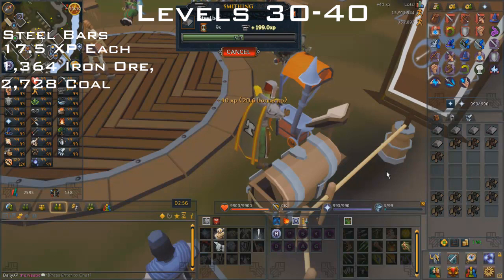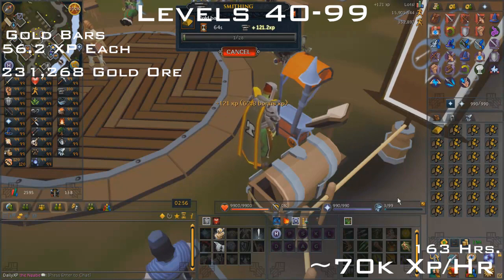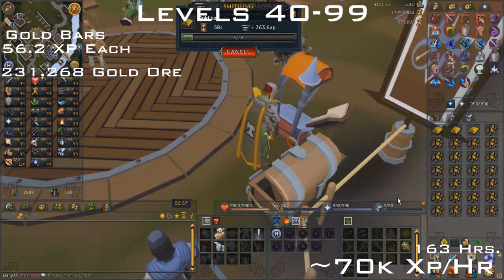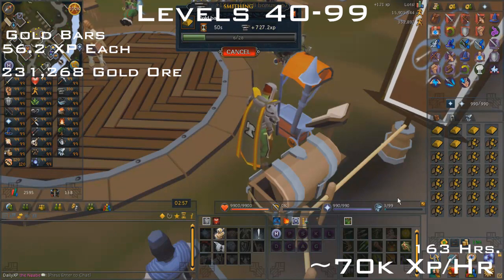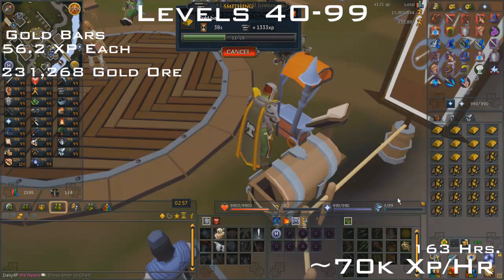From levels 40 to 99 you want to make gold bars — you're going to need gold smithing gauntlets, otherwise it's not even worth doing this. They're obtained from the quest Family Crest, which requires 40 crafting, 40 mining, and 59 magic. They're 52.6 XP each with the gauntlets, and you'll need 231,268 gold ore. The XP per hour is 70k, but with Varrock Armor and Portable Forges it'll be around 80k XP per hour. It should take you around 163 hours with Varrock Armor and Portable Forges.